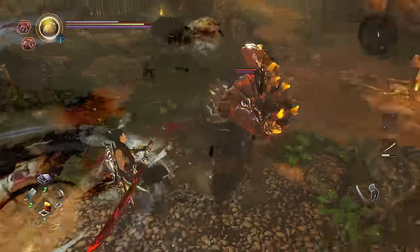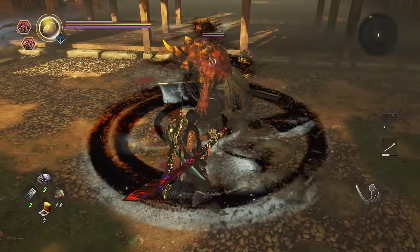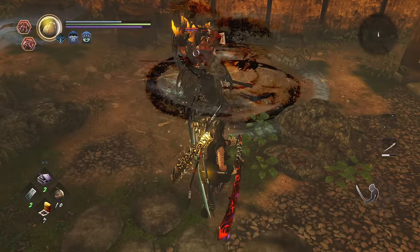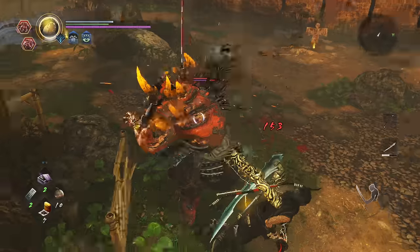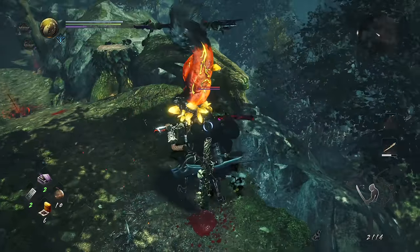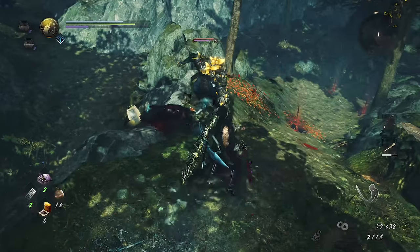Although not quite as reliable as it was in Nioh 1, block buffering your dodges in Nioh 2 is still a pretty good, safe way to additionally protect yourself. What I mean by block buffering is holding down the block button during your dodges, and a fraction of a second after, to account for missing the proper evade window on incoming attacks by covering yourself with a block the instant your dodge animation completes. If you timed your dodge correctly, no problem — damage avoided. But if you didn't, block buffering has your back because it can save you from damage at the cost of some ki. This is most useful against wide sweeping multi-hit enemies, or for those pesky yokai who tend to flail about in a manner that's a little harder to react to.